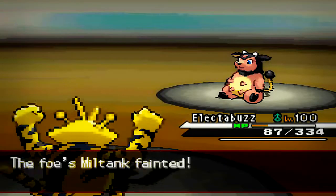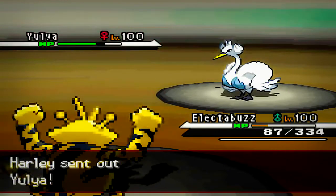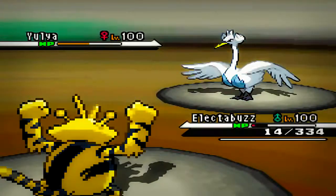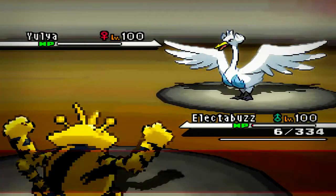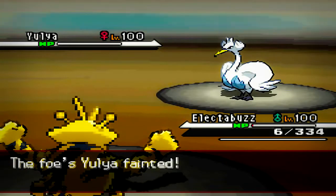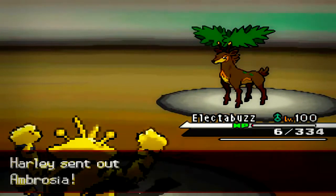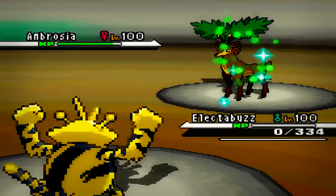He goes into his Swanna. My Electabuzz is kind of bulky at this point — he goes for the Ice Beam and my Electabuzz somehow lives it with 6 HP. I'm able to finish off that Swanna with a Thunderbolt. This match I get really lucky twice — you're about to see that. Now he switches out to his Sawzbuck, and he finishes off my Electabuzz with Horn Leech, recovering like nothing for his HP.